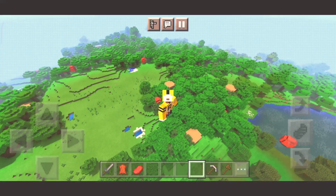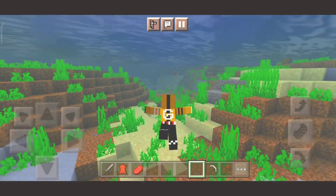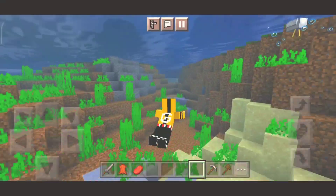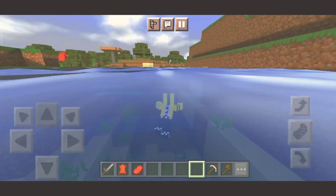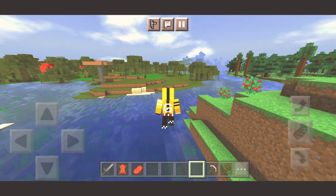Sekarang kita cobain animasi berenang. Di sini ada danau. Sekarang kita akan nyobain berenang ya cuy. Dia akan berenang layaknya manusia, seperti kita kalau berenang cuy. Tapi bukan gaya batu ya. Apa nggak keren banget Minecraft kalian kalau pakai add-on ini?